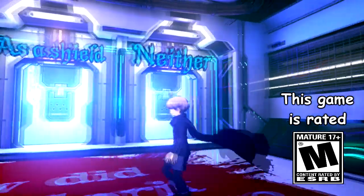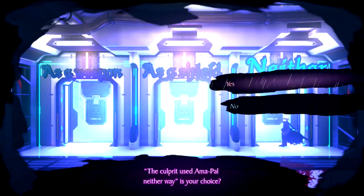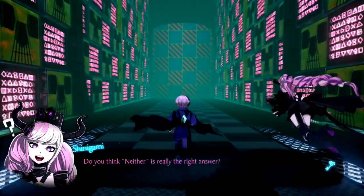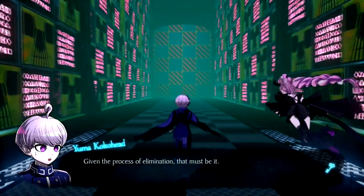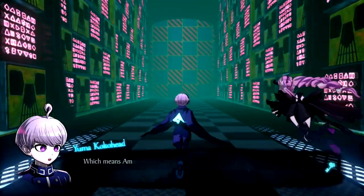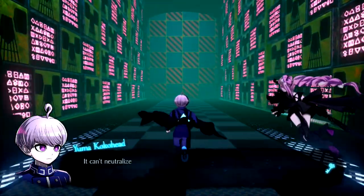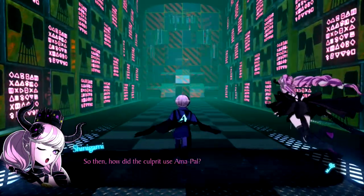As a weapon? As a shield? Neither. What are you shielding yourself from? Amapel can't carry a weapon. Amapel's hands aren't designed to hold anything, so it couldn't use the knife to murder the doctor. Which means Amapel wasn't the murder weapon, and the culprit couldn't have used it as a shield. It can't neutralize the toxic gas, and the high voltage shock would destroy it. So then, how did the culprit use Amapel?